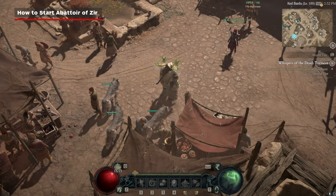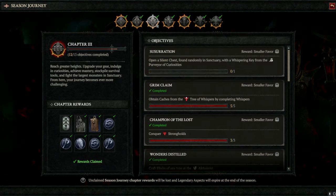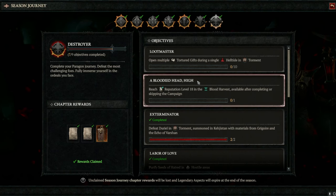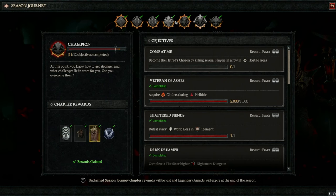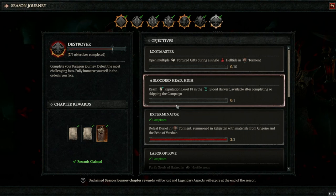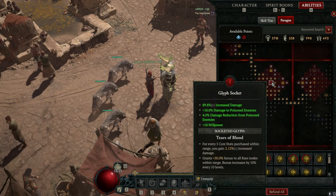Let's start with some basics. If you open your Season tab and go to your Season Journey, all of these seasonal chapters will need to have check marks — you need to complete the last tier. You don't need to complete every single challenge; I have 7 out of 9 objectives complete here, 11 out of 12, 10 out of 11. You just need to complete enough to get the chapter rewards. Once you do that, you'll be rewarded with the Abattoir of Zir glyph, known as the Tears of Blood.